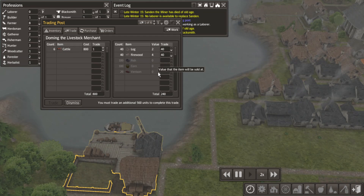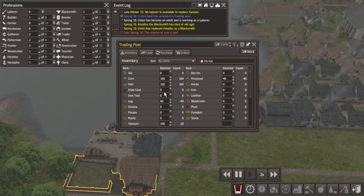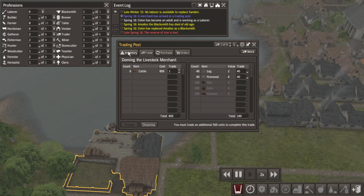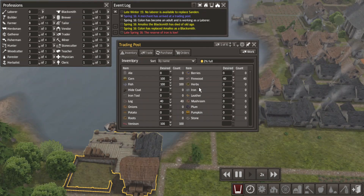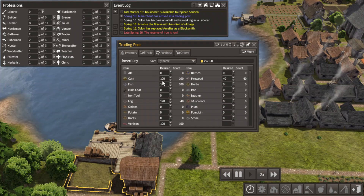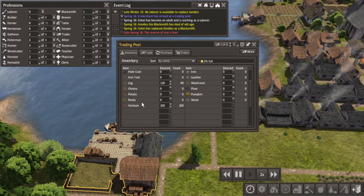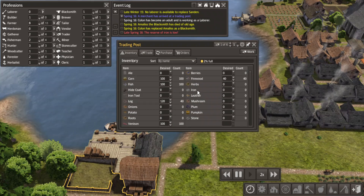I would like to trade you this stuff. Loss of blacksmith. The inventory - oh, they're not valuable to him, so that makes sense. Let's see if we can expand this a bit. What else do you want? Firewood - well everybody's gonna be cold, but we need some cattle. Stone, pumpkin, plum, mushroom, leather, iron, herbs, firewood.